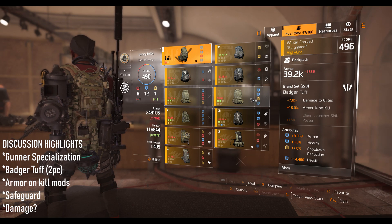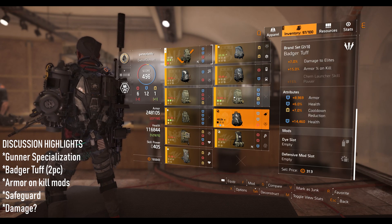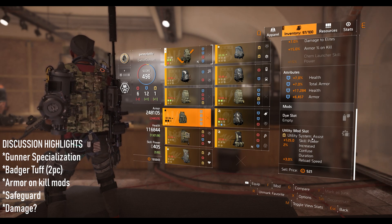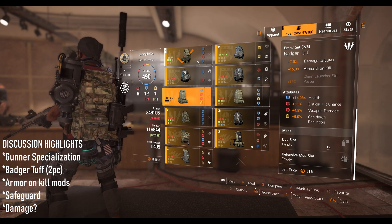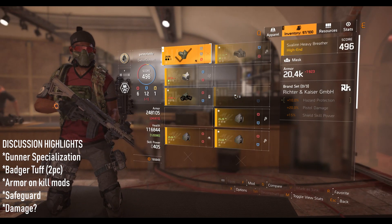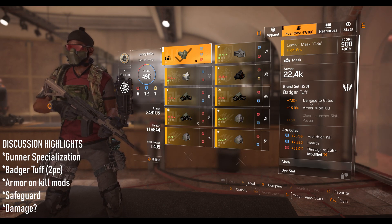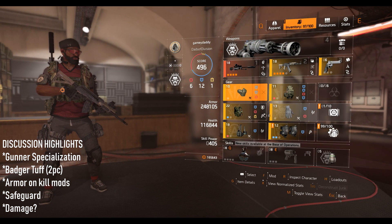Badger Tough seems to be the better backpack to roll because they roll four stats straight, and in some cases they'll come with one more slot that gives you an offensive or defensive roll. This one has all defensive roles and also the utility mod slot. I will suggest the Badger Tough backpack. Many people may say you're missing out on damage to elites, but I'm working toward getting a higher damage to elites role on my mask — I've been only fortunate to get 36% and I'm looking for 40%. Also using one Badger Tough gives me 7% damage to elites as well.